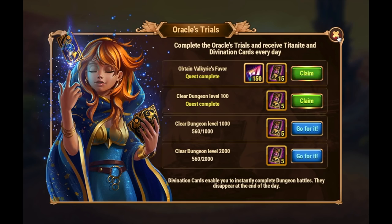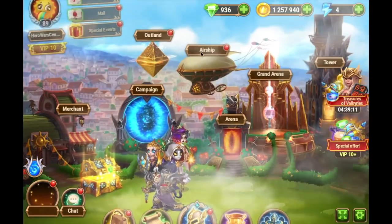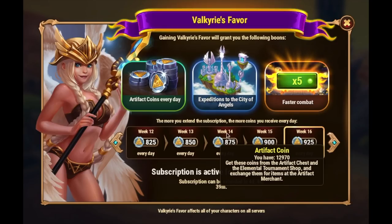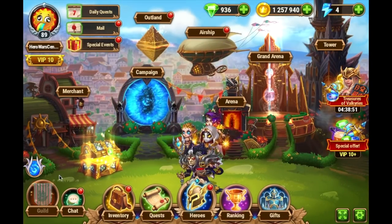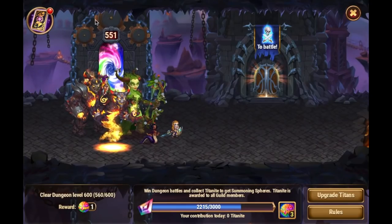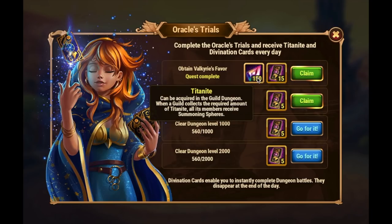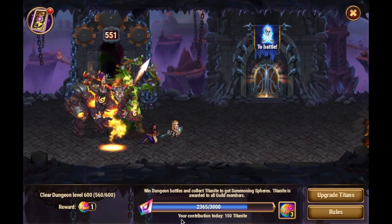Valkyrie's Favor is that weekly inexpensive subscription — it's $2.49 on Facebook for one week, and on mobile it's $4.99 for two weeks. You buy it weekly on Facebook and web, and every two weeks on mobile. Valkyrie's Favor not only gives you artifact coins every day, expedition to the City of Angels, and faster sped-up combat, but it also gives you these 15 divination cards and 150 Titanite toward your goal. So I just claim this — bam — and my contribution today is now 150.